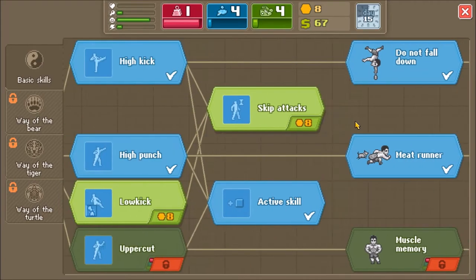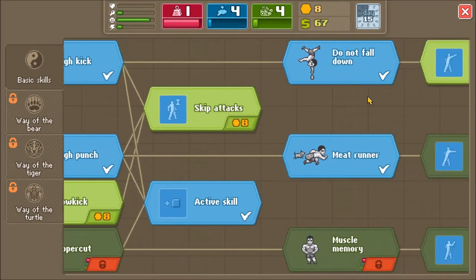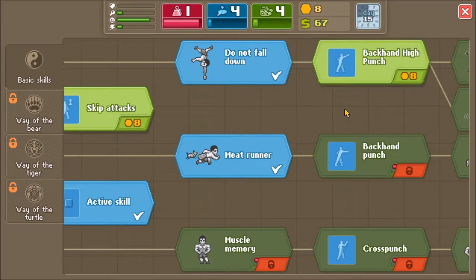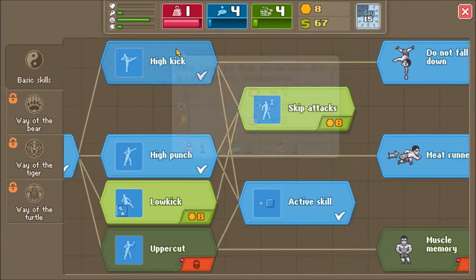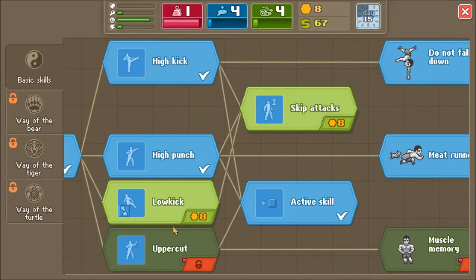Okay, how does that compare to what I've already got? So my high kick - there's five damage. I'm not going to worry too much about the accuracy at this point, I'll just ignore that for the moment. So that's five damage for two energies, that's five damage for four energies. It's not worth it for a slight boost in accuracy to make it twice as energy inefficient. Not worth it. What about the low kick?